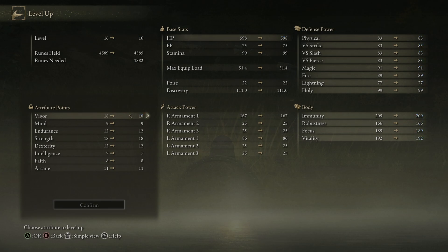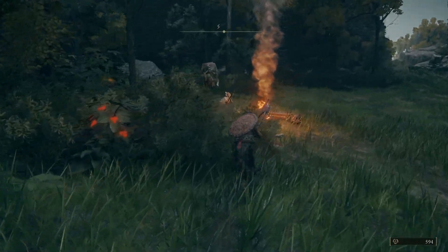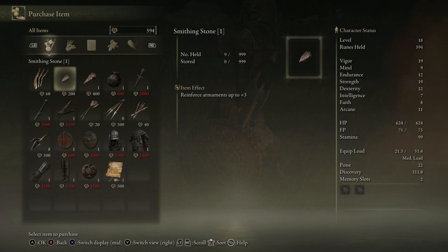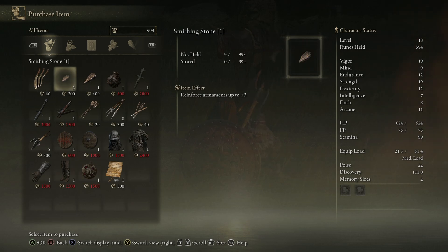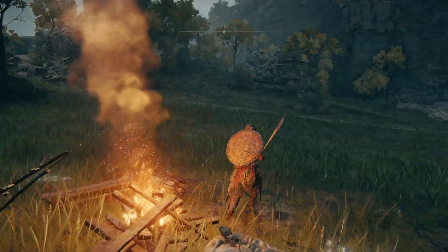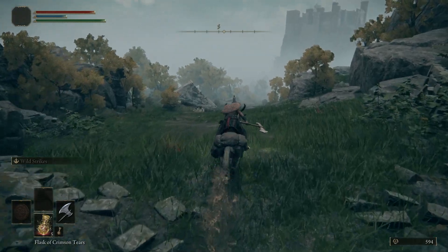How many smithing stones have we got? We can fight the black knight and get a flail thing. Nice — we can buy smithing stones one and two. Bastard sword — nice. Those kukris are good as well. We need to remember he's got a stone key. I wish the crossbow had been levelled up. Anyway, let's move on.